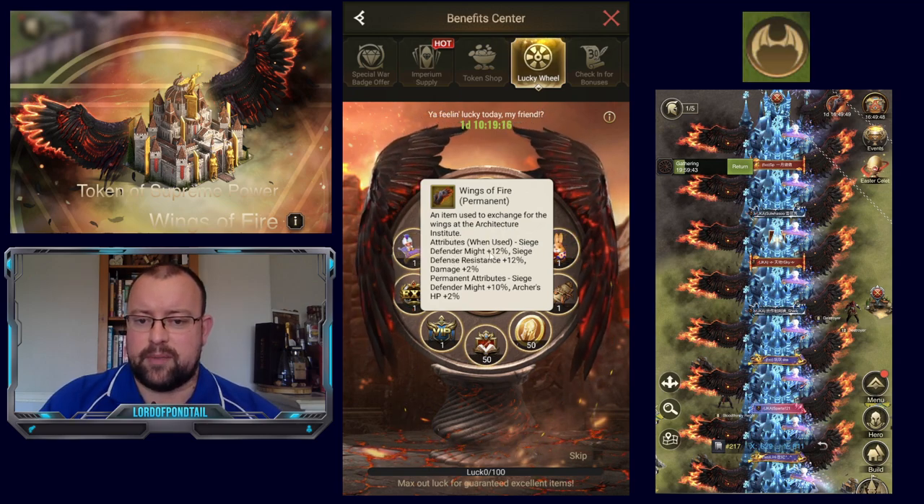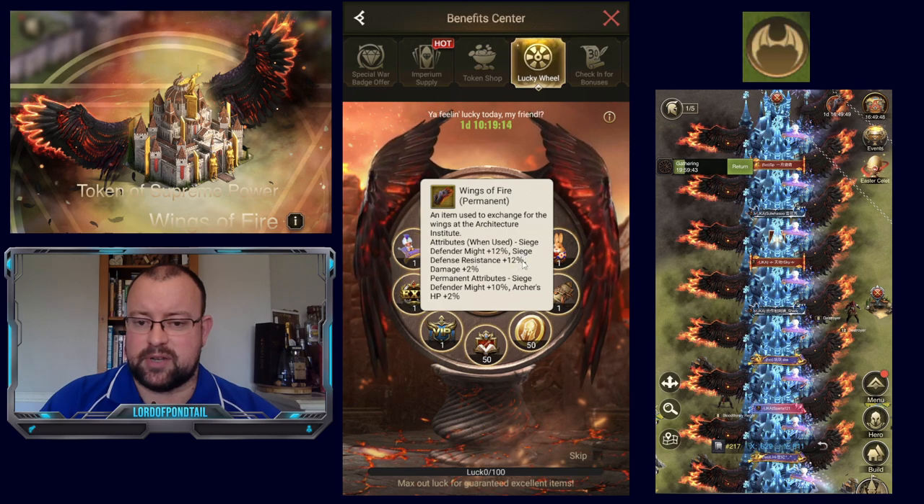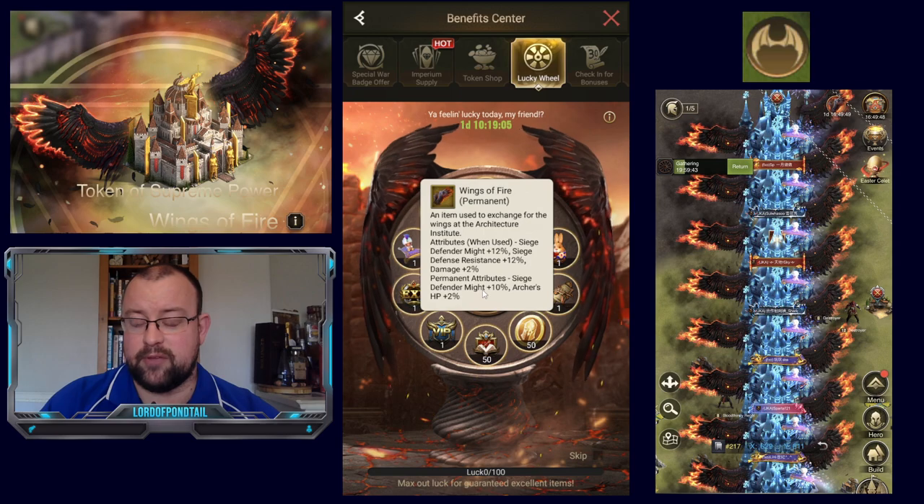The only way so far to obtain these has been through an event, the Lucky Will event, on the Benefit Center. This is just something for spenders and not free-to-play players. Wings of Fire is a permanent item used to exchange for the wings at the Architect Institute. Attributes when used: Siege Defender Might plus 12%, Siege Defender Resistance plus 12%, Damage plus 2%. Permanent attributes: Siege Defender Might plus 10%, and Archer HP plus 2%. So a little bit of buffs there.